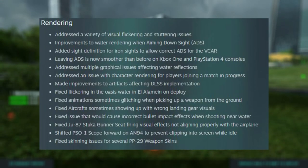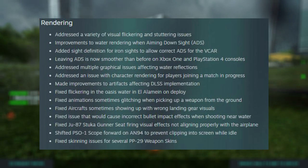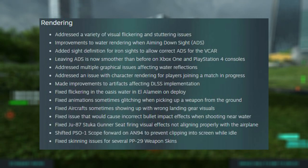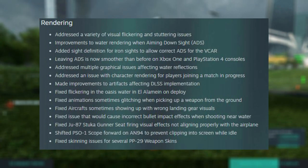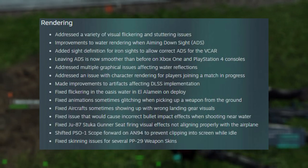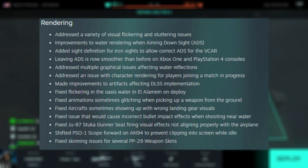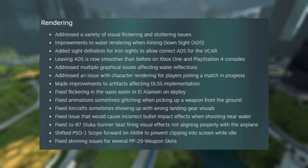First I want to go over Update 3 and what it all entails. I'm not going to go too in-depth just because so many videos have already been made. On the rendering side, they've addressed a variety of visual flickering and stuttering issues. They have made improvements to artifacts affecting DLSS implementation, which is huge. The game does feel like it runs a lot smoother and just overall a lot cleaner. And also improvements to water rendering when aiming down sights.